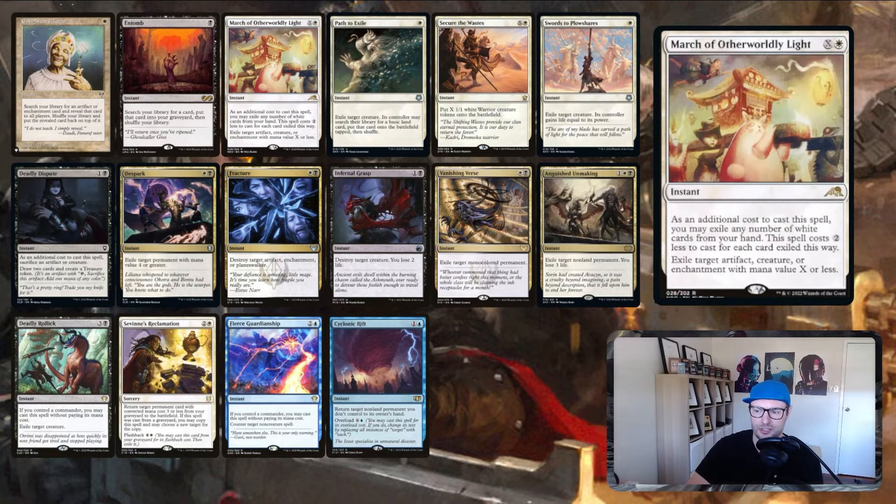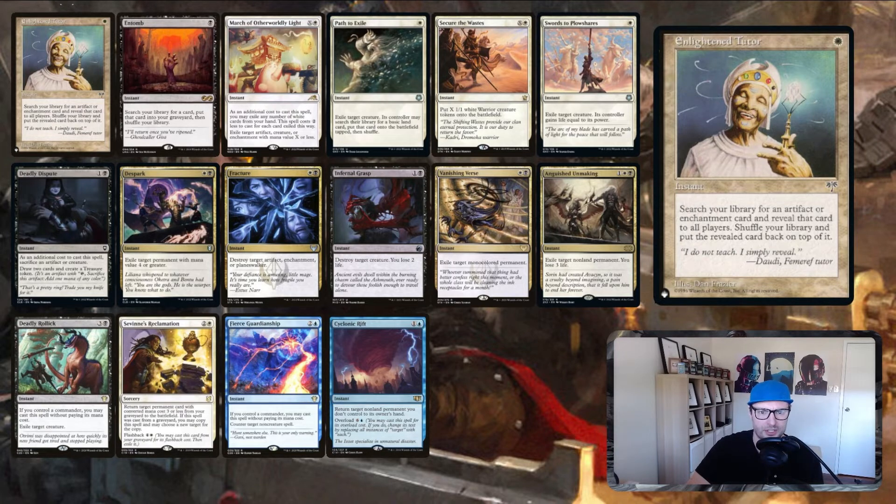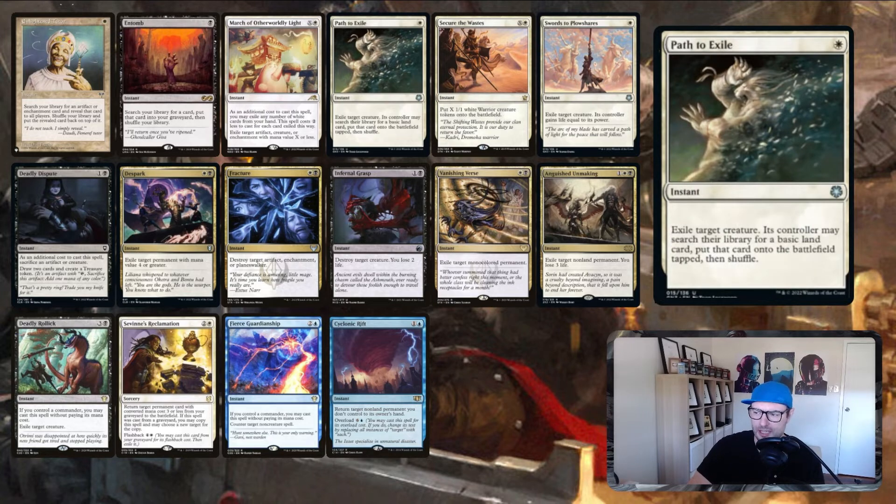Enlightened Tutor is pretty much the only tutor in the deck that's as deliberate as this. We're using it to find particular enchantments or artifacts. Ordinarily Black Tutors are strong in any deck, but the targets we're choosing mean we can justify this in a lower powered deck — tutoring for Fluctuator is a very different approach than tutoring for Omniscience. That said, we have avoided the Black Tutors for that reason.